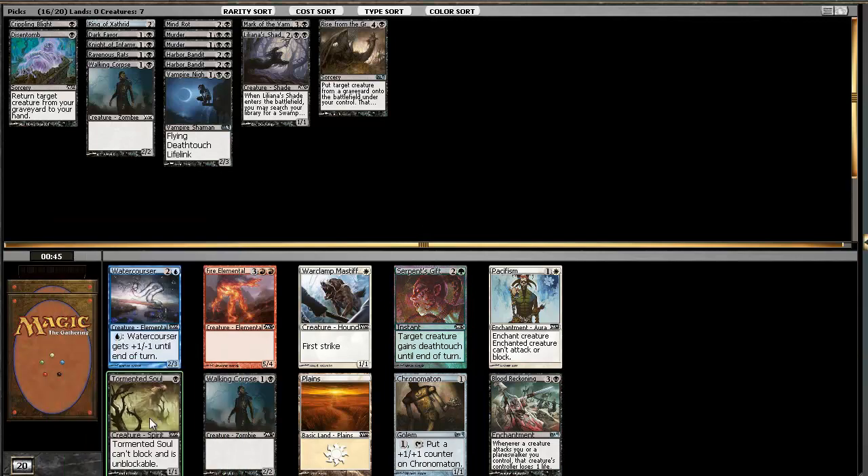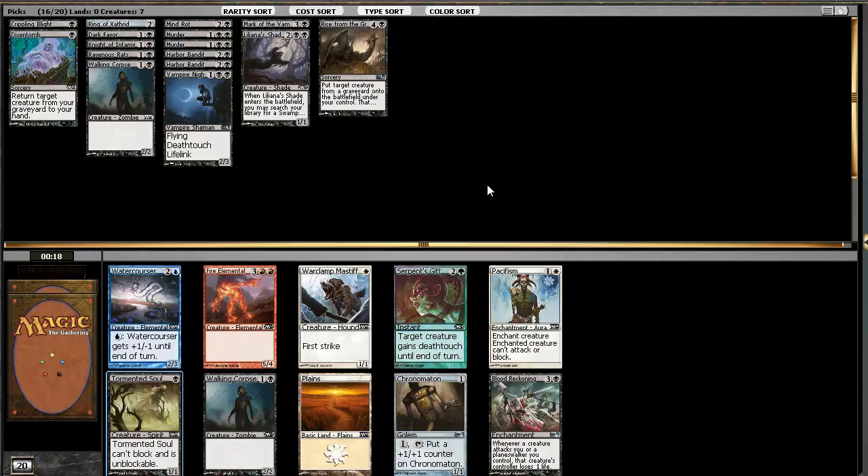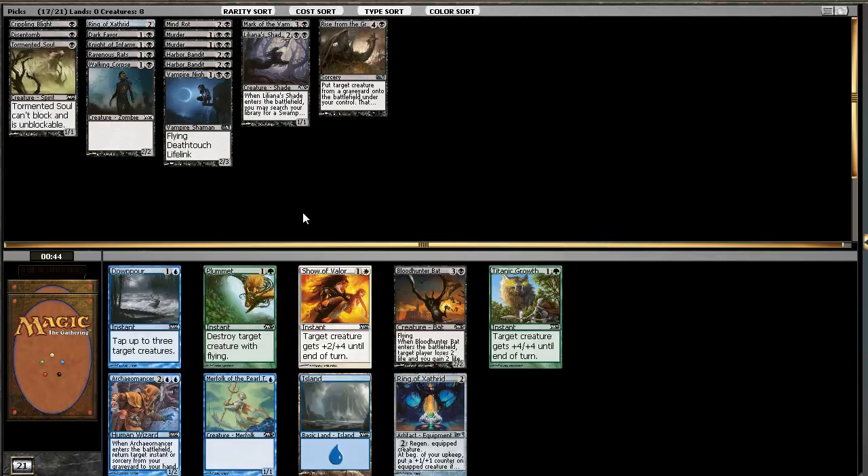Tormented Soul - I think I'd like that. We have Dark Favor and a one-exalted dude, and we also have Mark of the Vampire. Let's get some more of these. Hopefully we pick up one more. There is a Pacifism and that is kind of late, but I really don't think we're suited to go into white right now. I'd really rather have a Tormented Soul.